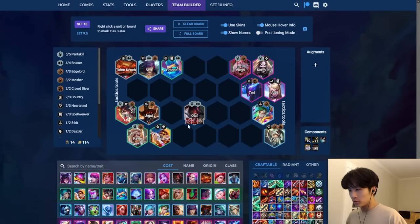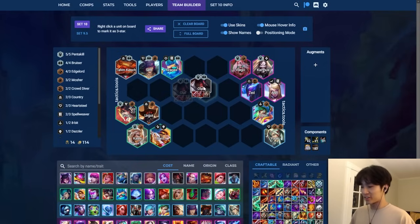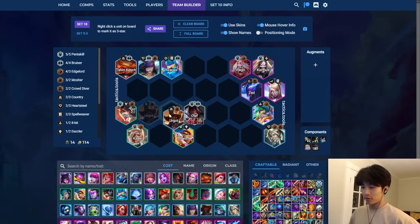Next is Olaf. This guy is a monster - similar to how strong Ksante was last patch. I would say Olaf is the same strength, potentially stronger if you take away the Heartsteel tag. With the Heartsteel tag it's honestly debatable - it probably goes to Heartsteel just because of how broken Heartsteel is. Here I have the strong standalone units: bruisers on top and Pentakills on the bottom.